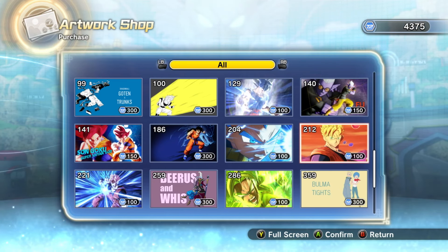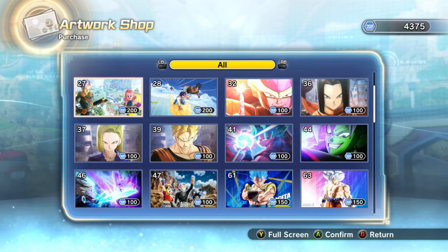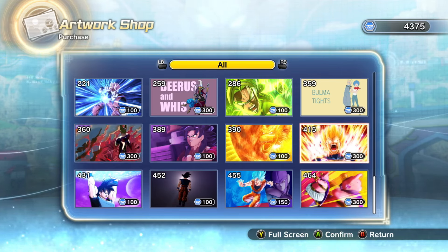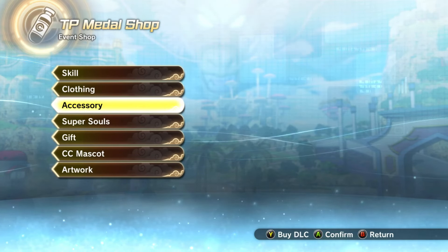For anybody wondering, I am on Xbox so you can see everything available in the shop. When I go on my PlayStation account and do these TP Medal Shop videos, you cannot see things I've already bought — and I've bought a fairly good amount, especially things I like. For example, this Vegeta artwork I have bought on PlayStation, so you would not see it in the TP Medal Shop on that account.